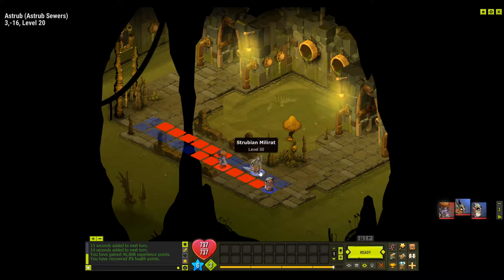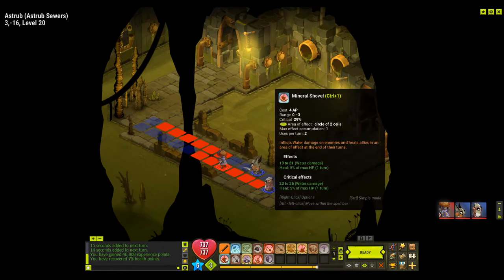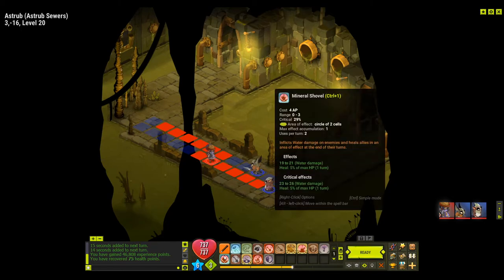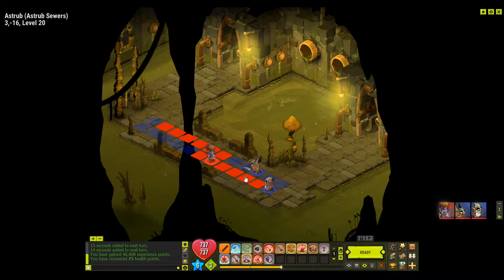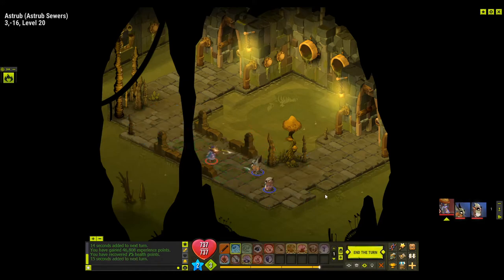This probably won't be too bad. I really need to learn the range — it's 3. So it goes 1, 2, 3, and then 2. Circle of 2 cells. We go first, so we'll go like this — good hit too. Then we'll just run away. We'll get hit but that's fine. He took my AP but that's okay. Two critical hits in a row — what is happening? We'll hit him direct on.